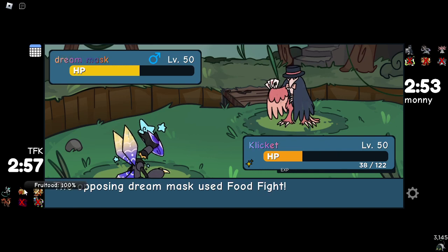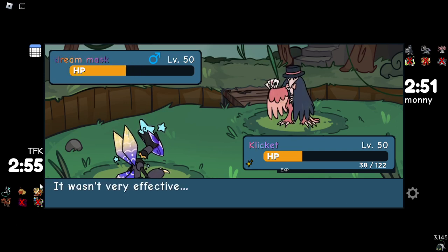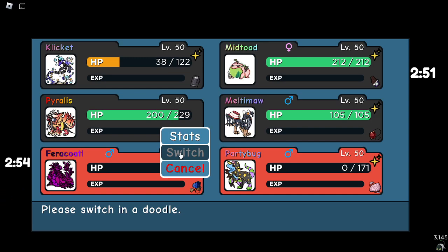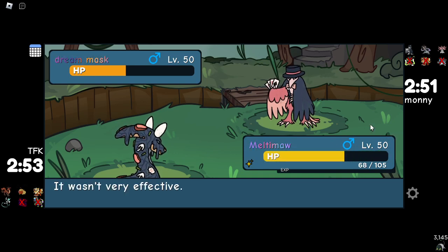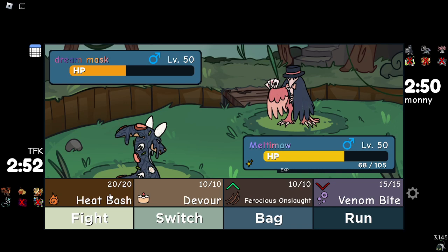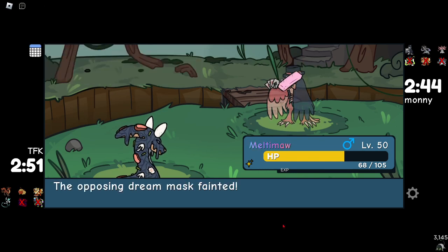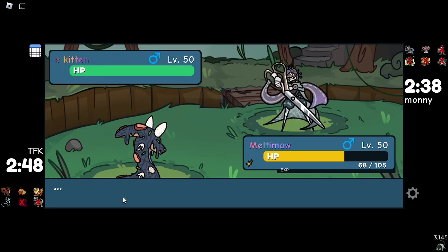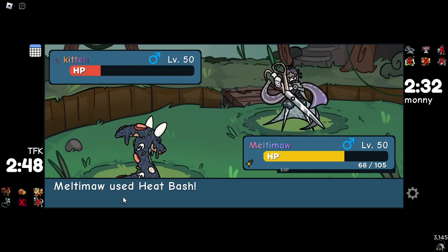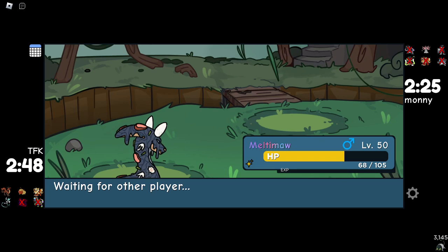Food fight does like half. Meltemoth resists it, I believe. Yep. Alright, we just win with Meltemoth. Headbash should kill from this range. Yep. Party Bug did its job and gave us the boost, but I feel like the boost is a lie. Anyway, on to the next battle.